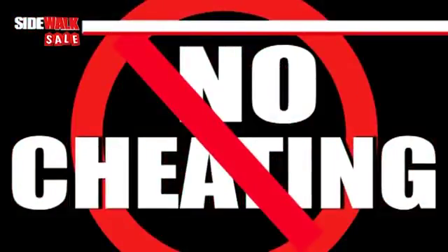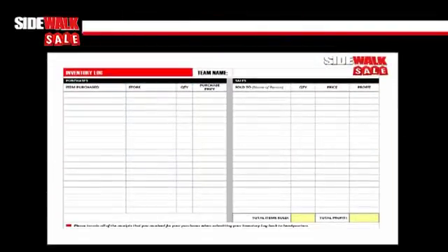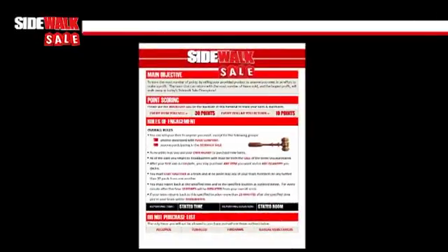Throughout the event you'll be operating on the honor system, so please no cheating. You will also be required to track your sales and purchases using the provided inventory log, which can be found on the back of your rules of engagement handout.